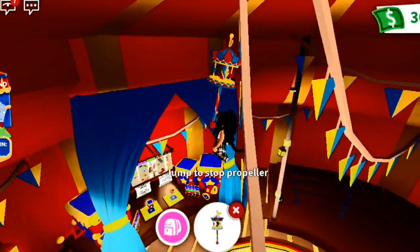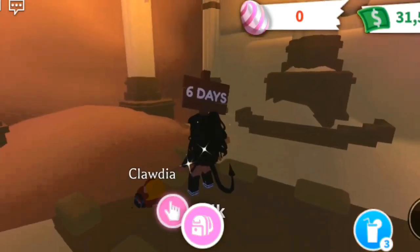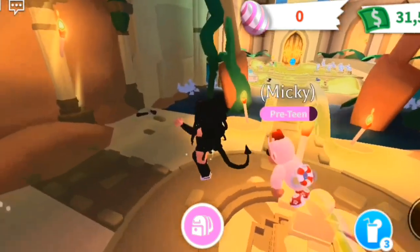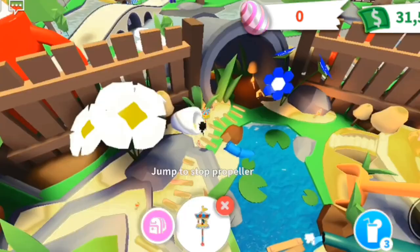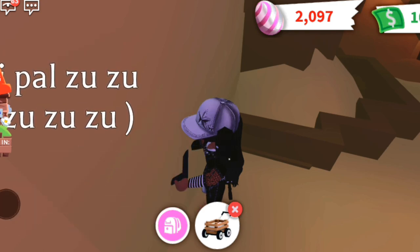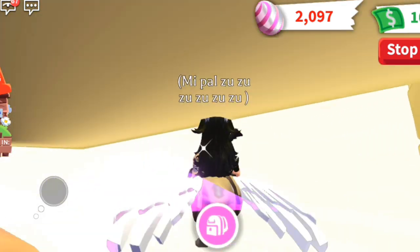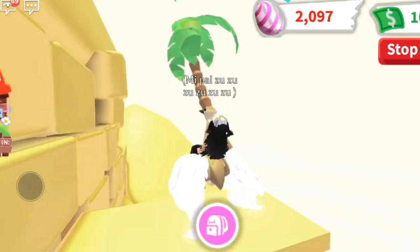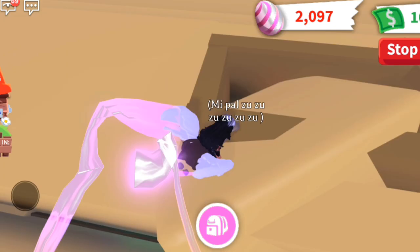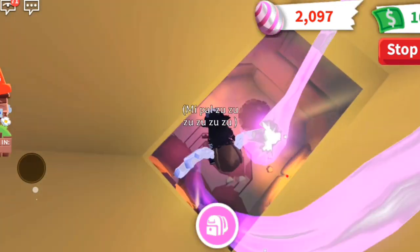Moving forward to the new update — the spring update — there are two new rooms coming in two days and nine days, and players have already accessed them just by glitching through the wall. I actually did it right here; it might take a couple of tries but you should be able to get through the wall. Once inside, if you go to the sides and explore a little bit, you'll discover different things, like this roof right here where you can actually see down in there.